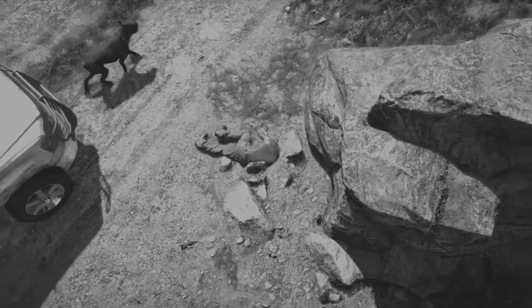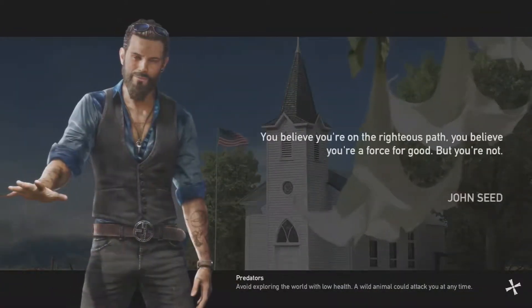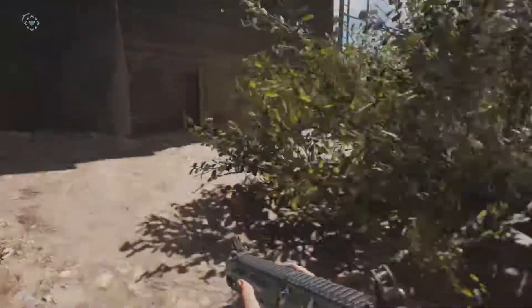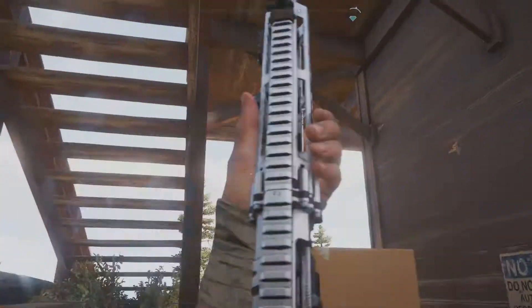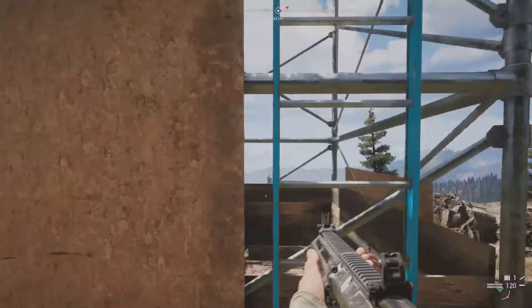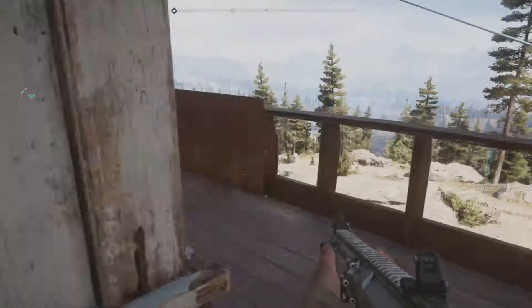That didn't go to plan. Let's try that again, because apparently those enemies were here — I did not expect them to be. Let's get a decent gun out. We've got the element of surprise on them at the moment, at least. Anyone? No one's in anymore. That's weird.